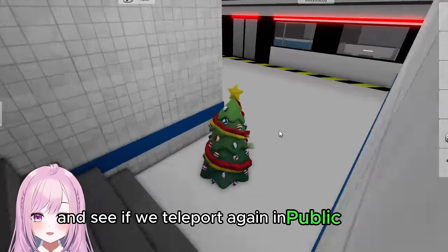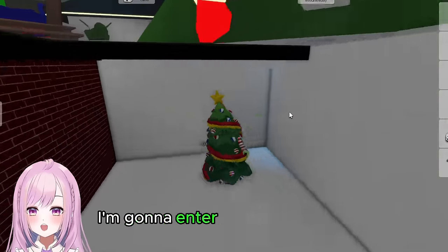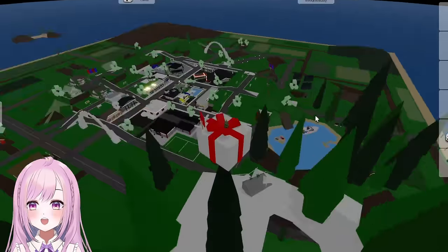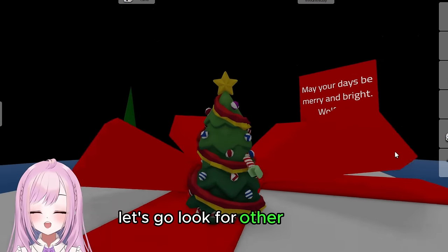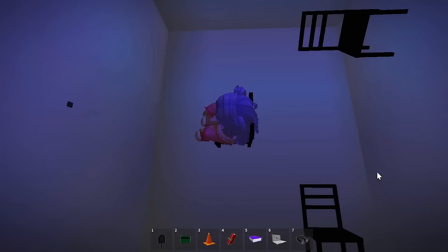Let's go teleport in the public server — this should work for everybody. Go inside, we're going to enter this place, and oh — there's a Christmas tree in the middle of nowhere! This is awesome. Let's go look for other hacks — I'm going to show you all the other teleportation hacks and secrets in Brookhaven.